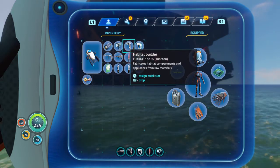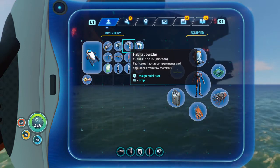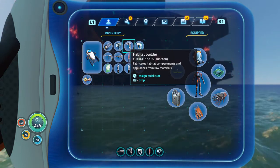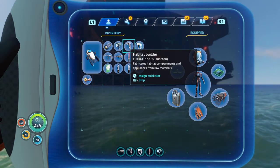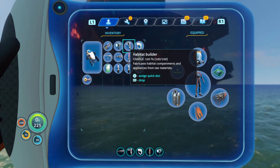The Habitat Builder is debatable, but personally I don't like having to go back into my base, grab the Habitat Builder, bring it out, build what I need, and then put it back again in a repeated cycle. So I just keep it on me at all times.